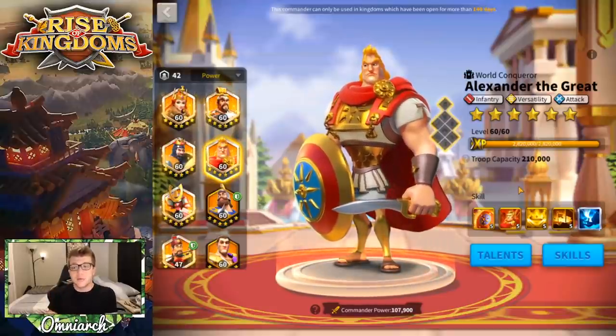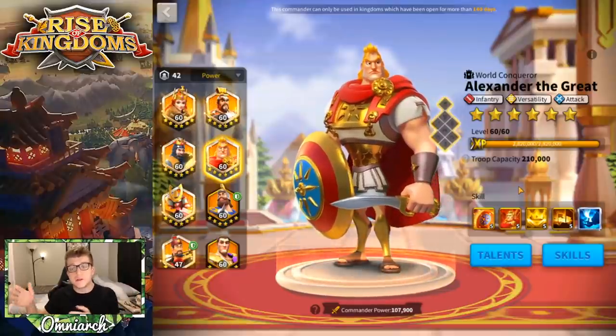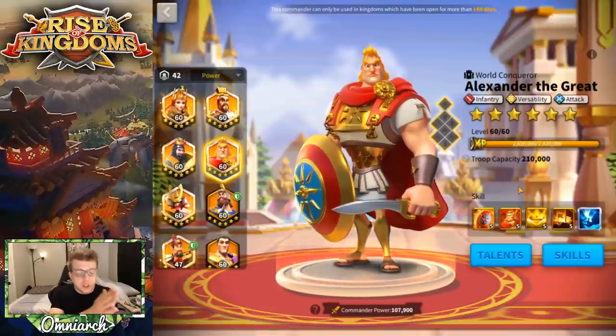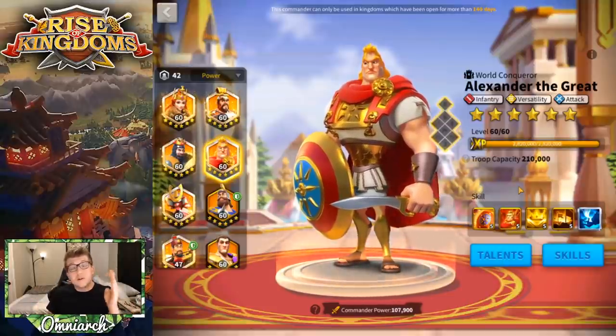If you don't have Alexander the Great yet, the way you obtain him is through the Wheel of Fortune. He shows up in a kingdom around day 206 and appears for three Wheels of Fortune consecutively. I'd recommend spinning as much as you can for his sculptures. On average, the commander Wheel of Fortune costs about 580 to 600 gems per legendary sculpture, which is some of the best value for a legendary commander.